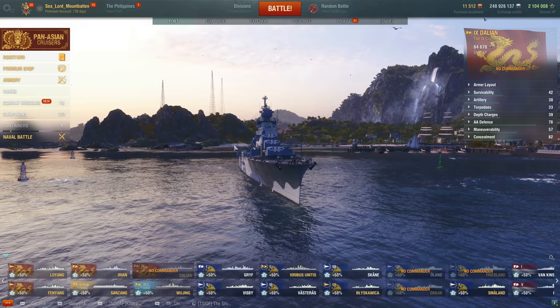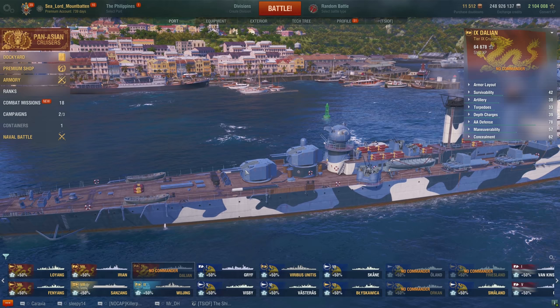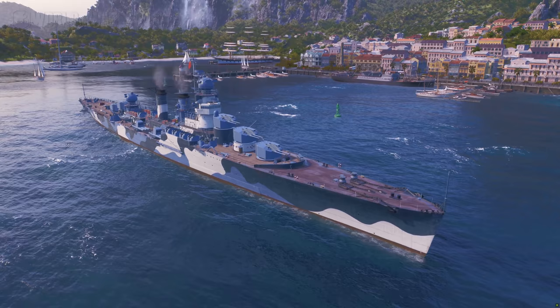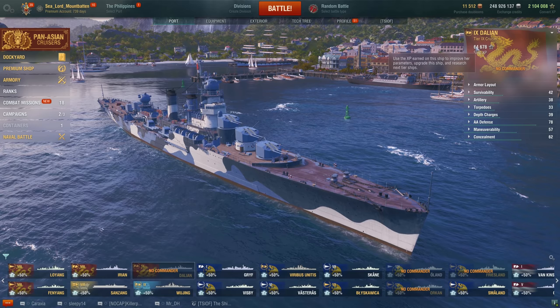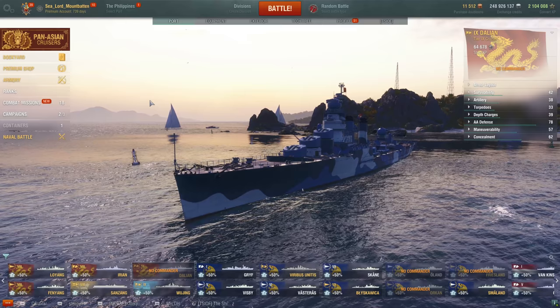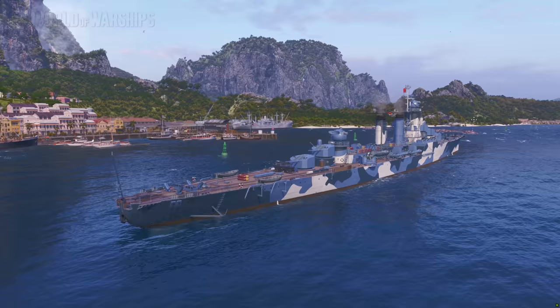So the Dalian — what is this thing? Essentially, it's a baby Smolensk. It's got the same caliber and the same type of shell with the same characteristics as the Smolensk, but she only has 10 guns instead of 16. You could also say a balanced Smolensk. I have XP on the ship and played it quite a bit during Friday night's livestream. We'll go through the Dalian's quirks and features and I'll give it a score at the end.